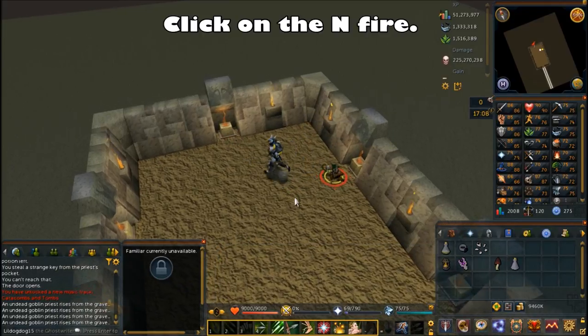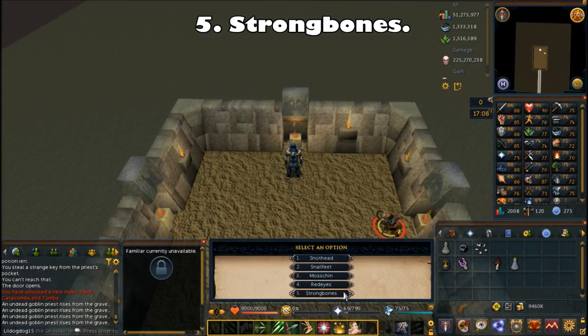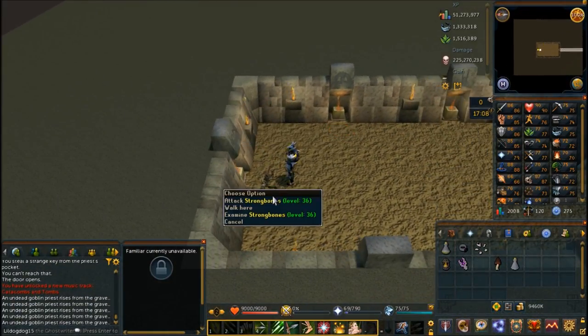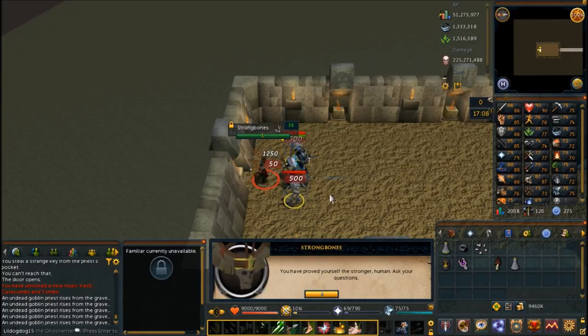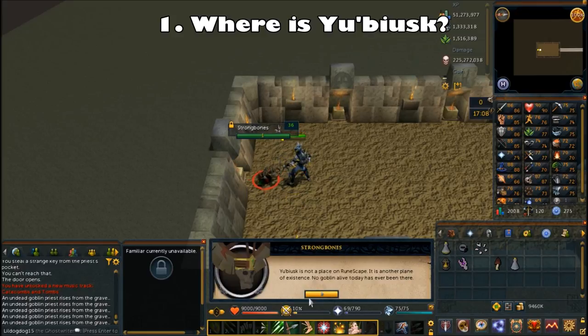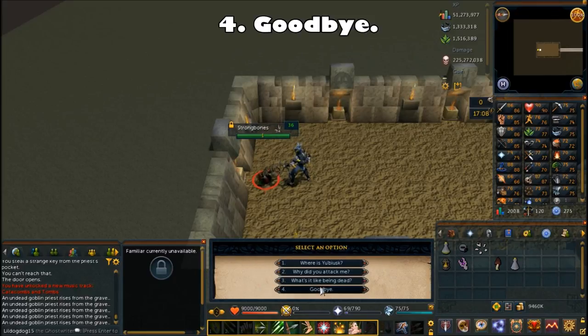Click on the northern fire. Choose the fifth chat option: Strongbones. Fight him — you don't have to kill the little things he spawns, just focus on him. Choose the first chat option: where is Yubiasque? He'll tell you it's actually a different plane. You don't have to ask him who his predecessor is — he doesn't have one. Just say goodbye.